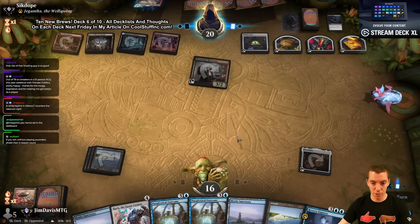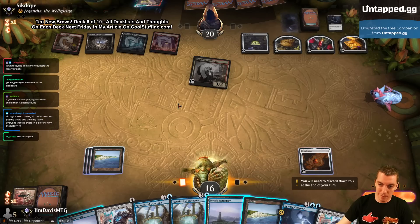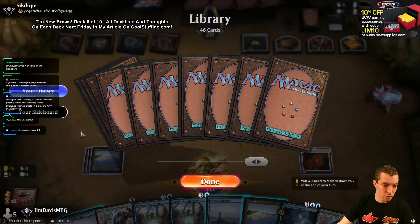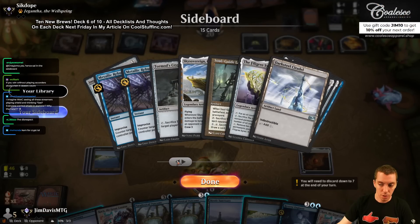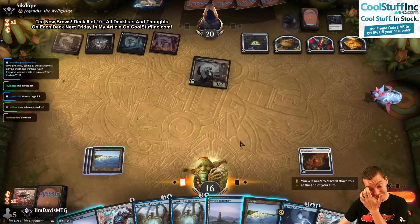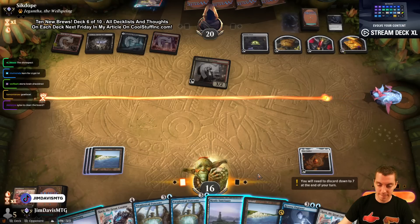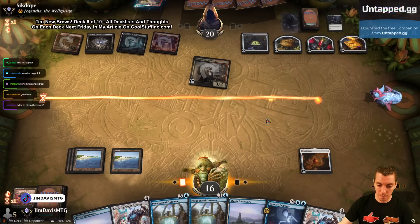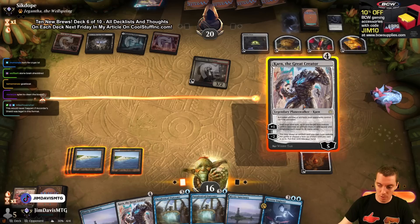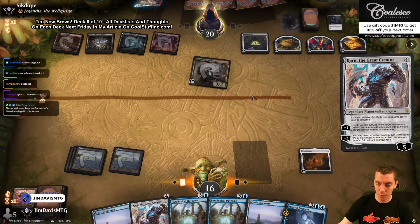I can draw three again, and I could also play Karn — though Karn's not very good here. Maybe I just play Karn, plus it, eat some damage, and buy time. If I Reverse Engineer and draw cards, it's not particularly great. The Karn board — I could get the Sky Sovereign boat; it's pretty good against these sac decks, always been quite good. We hit their Treasure, Blood, and Food — the full trifecta.